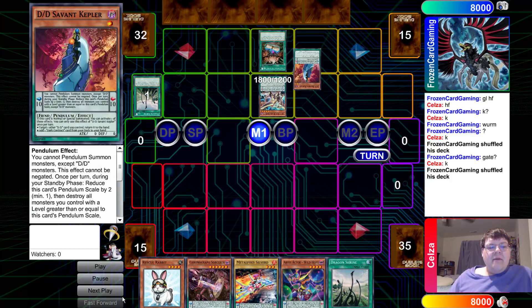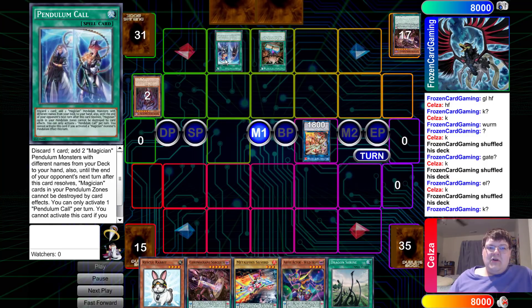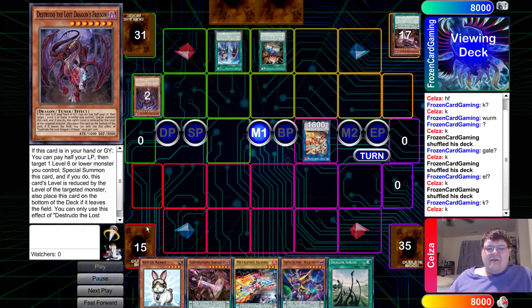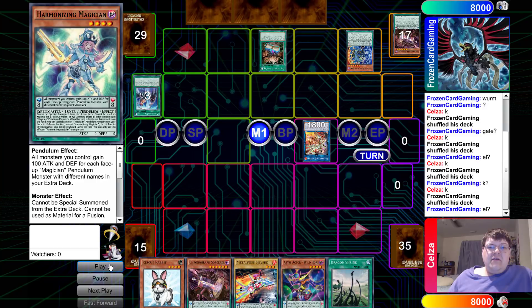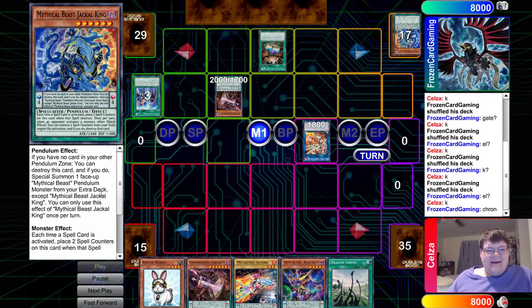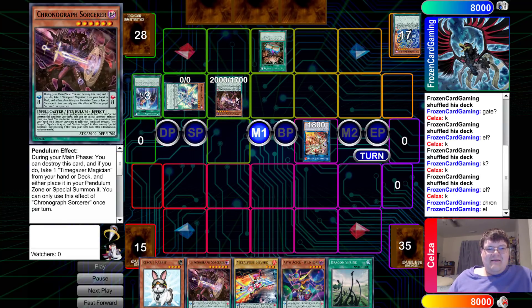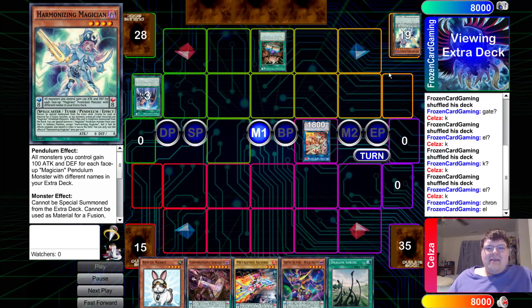Normal Summon Savant Kepler. Do your thing. Load up the Chronograph. Go ahead and Pendulum Call at this stage, getting you the ability to add in the two that you need. Loading up a free Distrudo - no real value has been lost on that. Grabbing Black Fang and Harmonizing. Placing the beautiful Jackal King, which gets to pop itself. It's so damn good - just what this card actually does. Thank you Jackal King for being just the best guy ever.